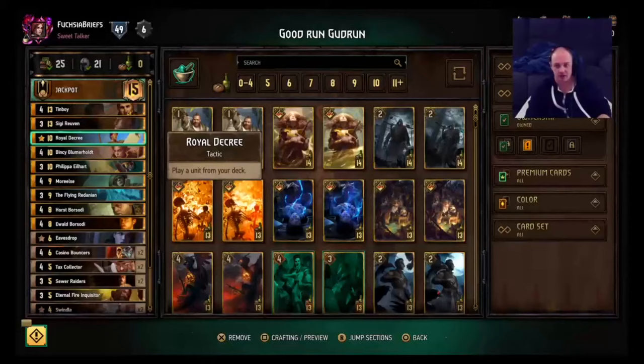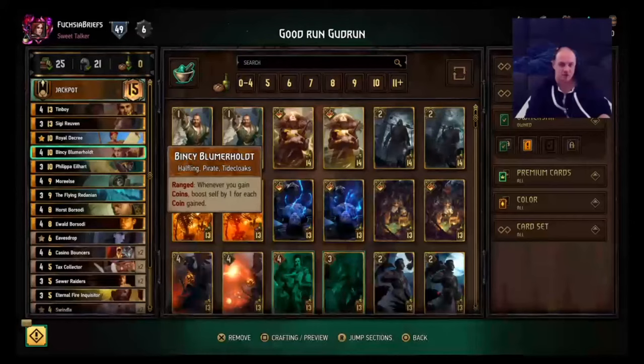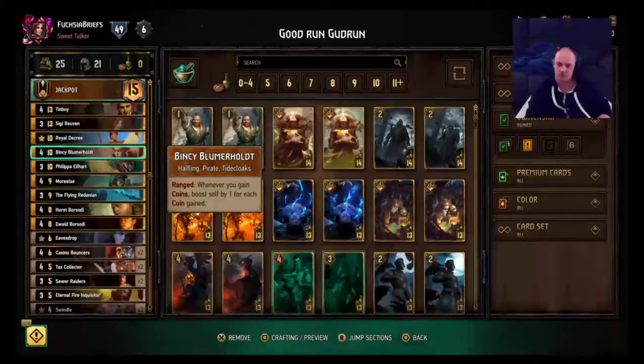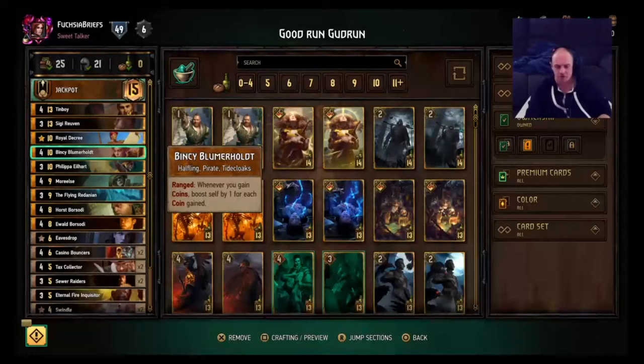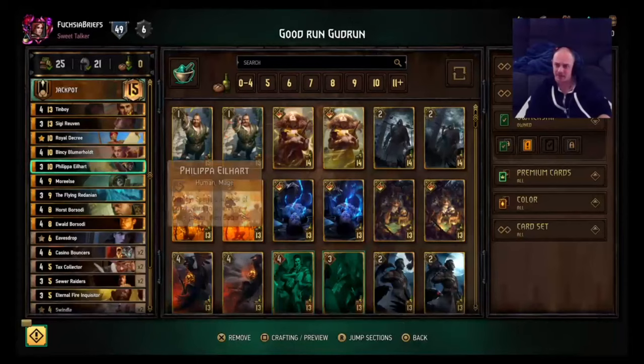Royal Decree to pull out whatever you need. Binky here — on the ranged row, whenever you gain coins, boost self by one. So if you play this, then use your Jackpot ability, it goes up to a 13 or something like that. Gets great value. Obviously vulnerable to tall removal, but we've got some other tall units so they can't take out all of them.